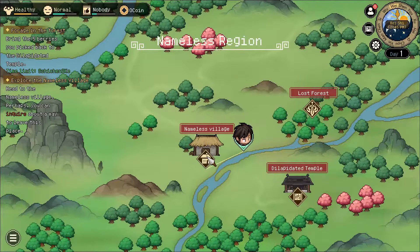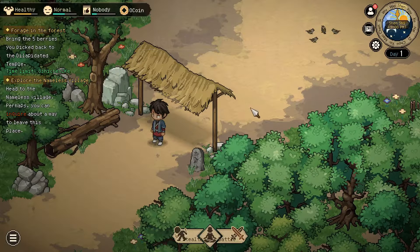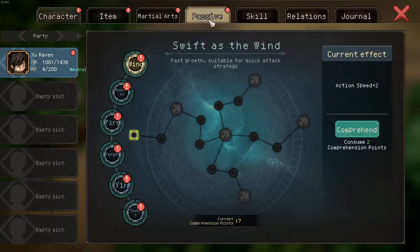First, you can head to the Nameless Village, interact with this person, and that's about it. Also remember to spec your passive tree — I always forget about it.